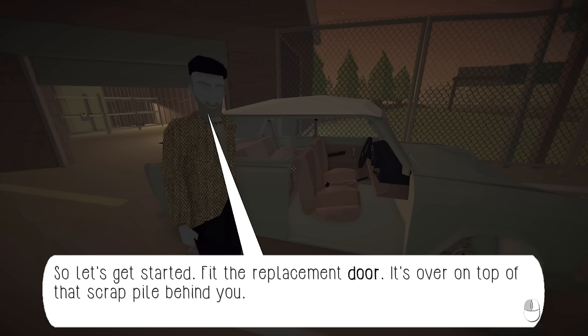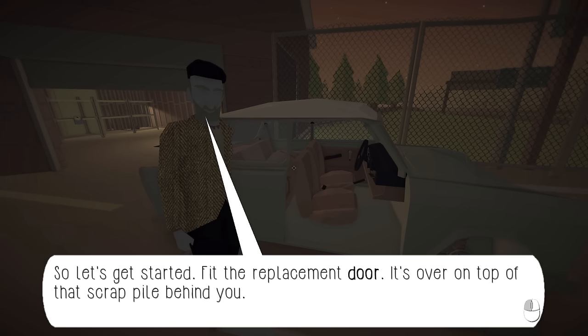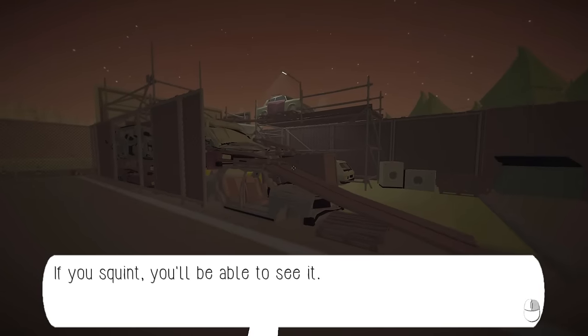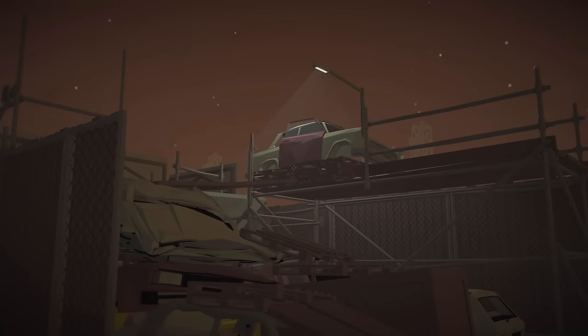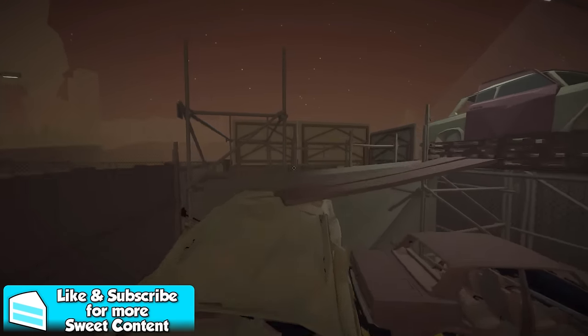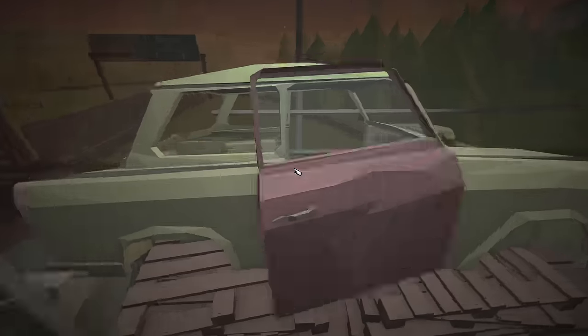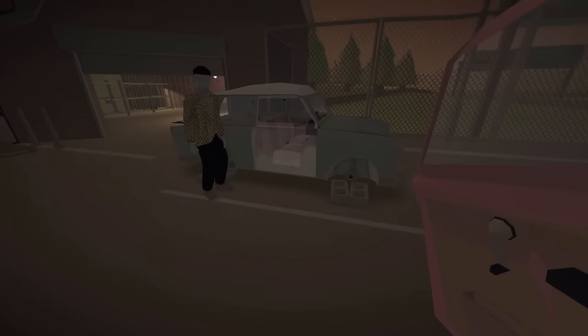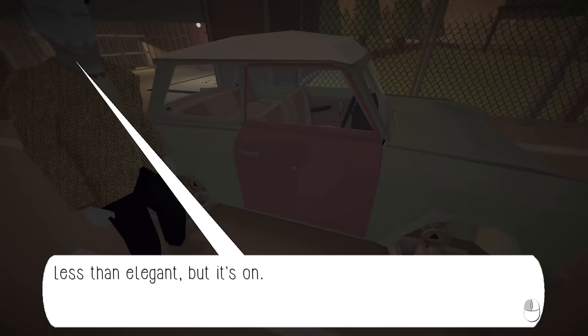Let's get started. Fit the replacement door on the car - it's over on top of the scrap pile behind you. I can see it up on that scrap car there. Let's go grab that, we're gonna fit that on our car. Grab this and we're gonna throw this on the car here. Nice.